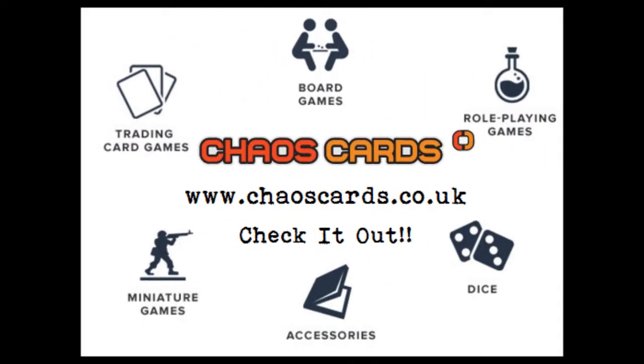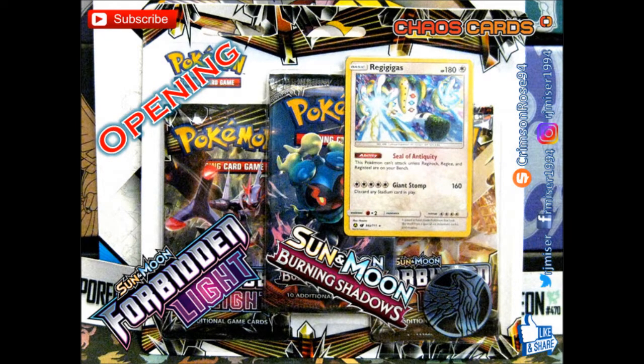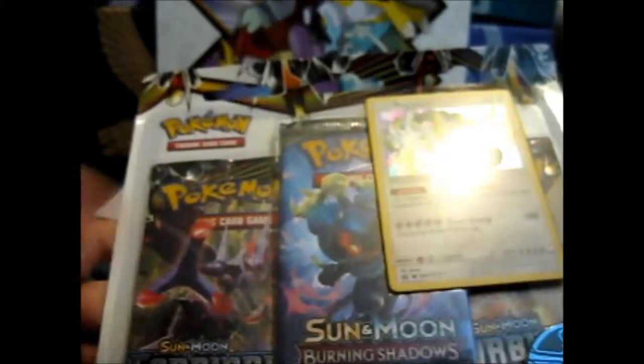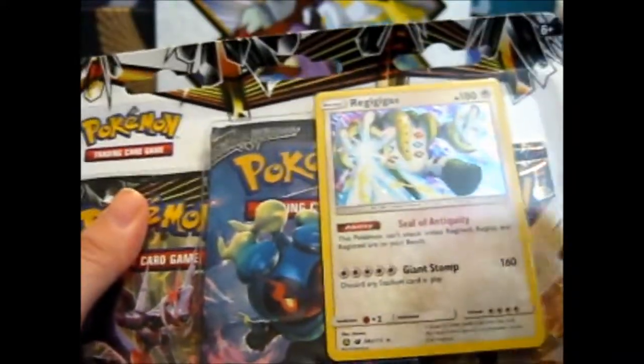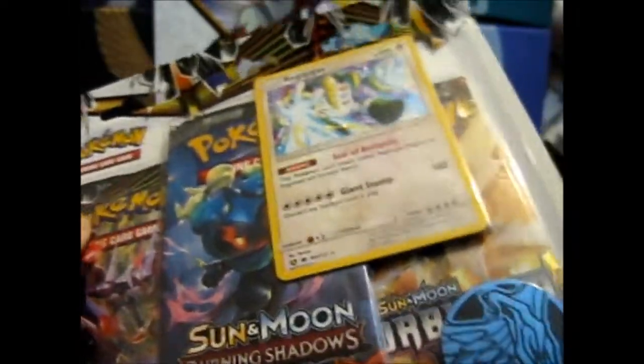Check out Kaos Cards for awesome prizes and products. We're here and this is the Regigigas Alternate Art 3 Pack Buster with a Xerneas Coin.